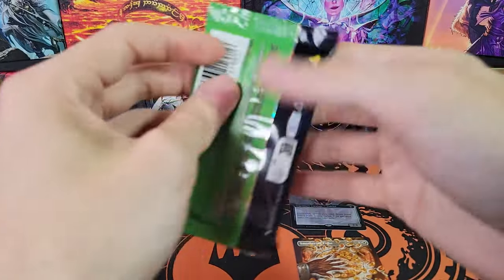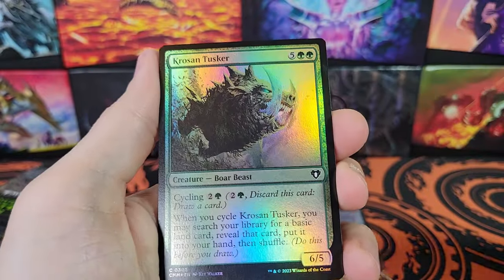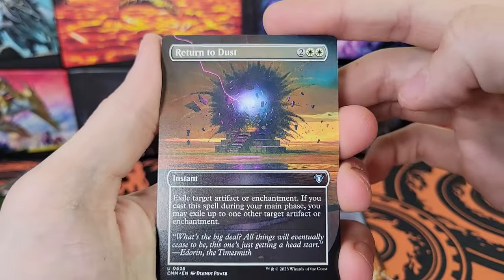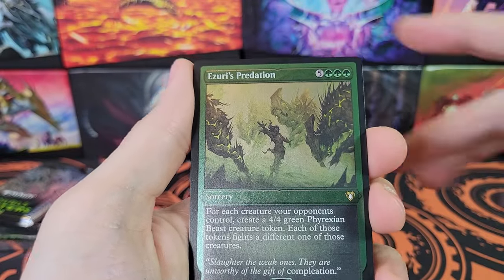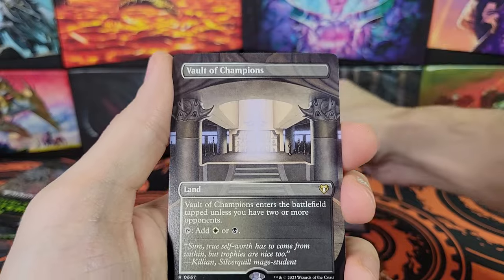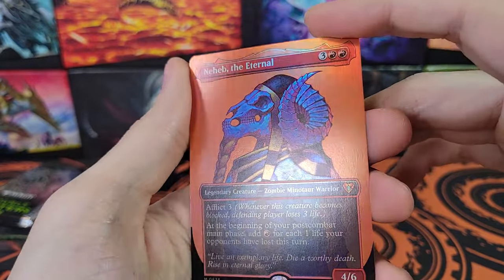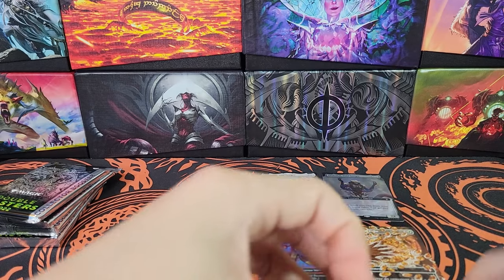We are on the last pack now. Rapacious One, Murmuring Mystic, Crosan Tusker, Ash Barrens, Forbear's Blade, Mountain, All That Glitters, Return to Dust — very cool artwork. Counterspell, Heartless Hidegetsu. Now we're into the good stuff. Azuri's Predation for the Etched — unfortunate. Another Zuladoc, non-foil — that's kind of interesting. Vault of Champions Borderless. And the last card: Meheb the Eternal. So that box was really bad, actually — kind of a bad box.